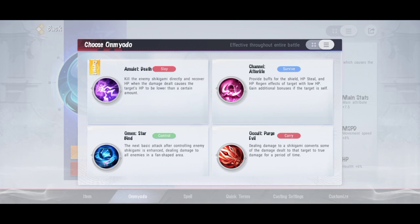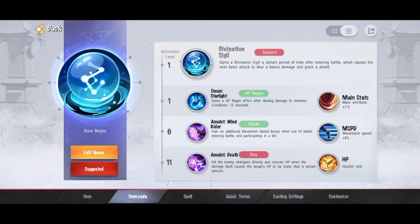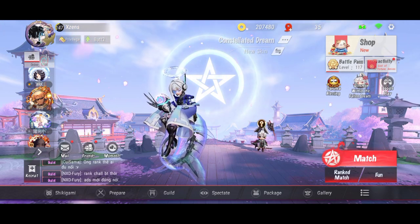Selanjutnya ada Omen Starbine - setelah kita ngasih serangan berupa kontrol efek, basic attack kita diperkuat dan bisa ngasih damage berupa area. Ada Occult Purge Evil - serangan kita terhadap musuh bakal di-convert jadi true damage untuk beberapa saat. Secondary terakhir ada Cooldown - ngasih cooldown reduction. Ada Critical Damage - ngasih critical damage tambahan. Ada Penetration juga, terus ada HP. Jadi yang primary itu lebih mirip pasif, kalau yang secondary itu bakal nambah stat Shikigami. Oke guys, video sampai sini dulu, makasih banyak buat yang udah nonton, next video gue bakal bahas gimana cara build omyodo. Bye!